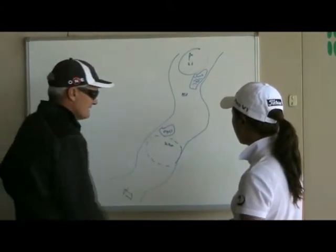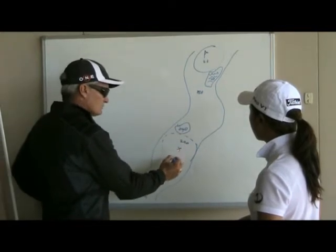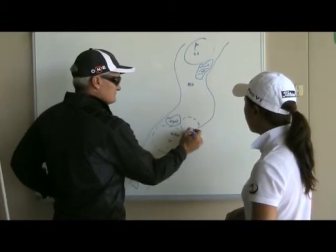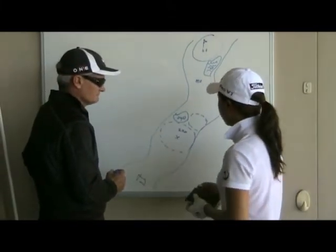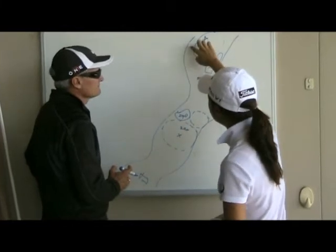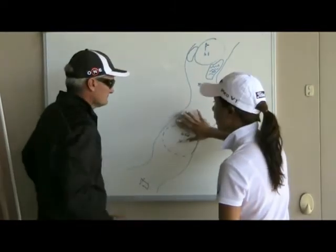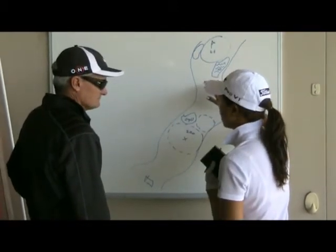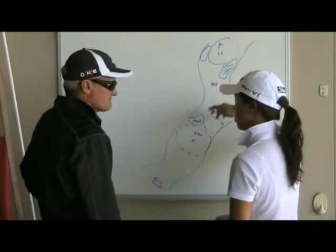If you are going to go for two, this becomes your target area, which is a much smaller target area. In this case, there's no bunker here but there's a hazard, and then the left side has a big bunker. But nothing to the second area, still around 30 to 40 yards. My three is going to be 25 yards, maybe downwind to 30.